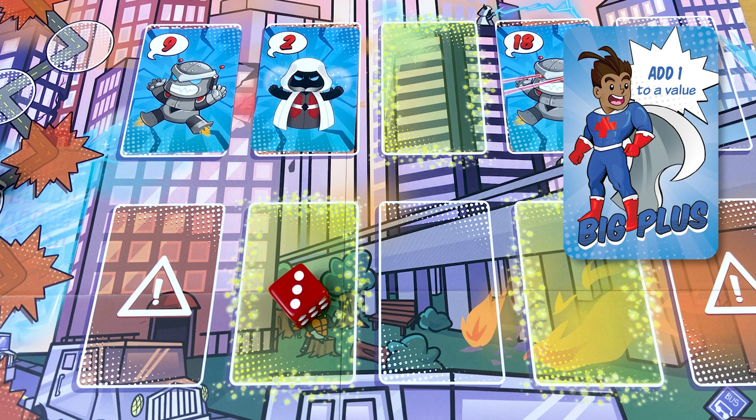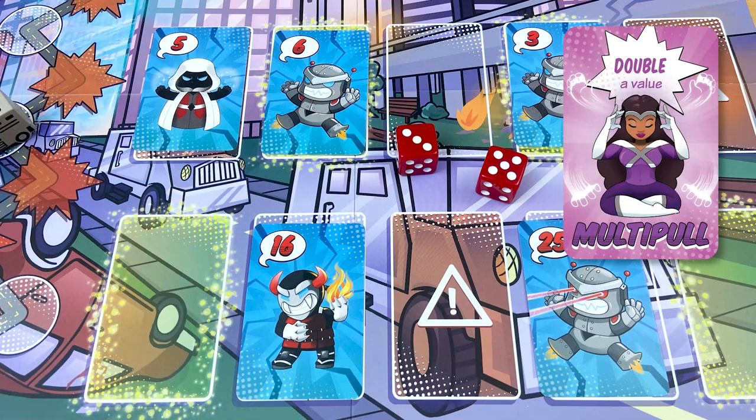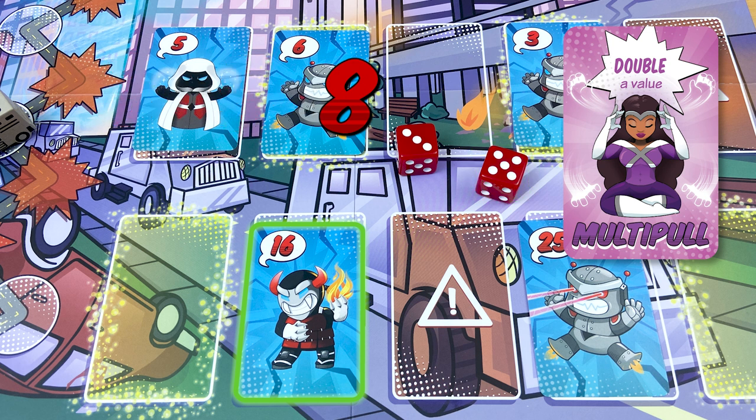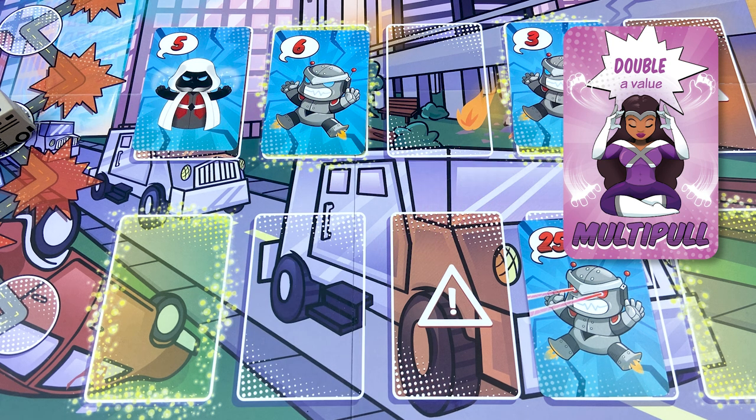Multipole can double a value once per turn. So to defeat this villain, Multipole can add 3 plus 5 to get 8, and then double that 8 to get 16. How many more number-based one-liners can I think of? Zero.